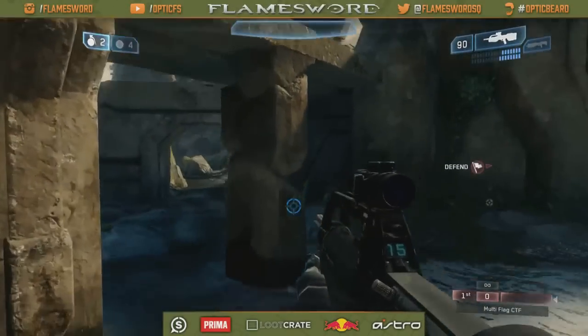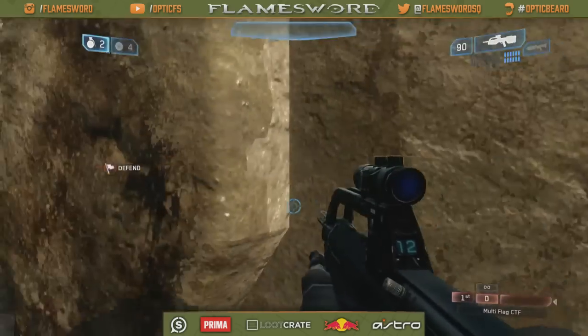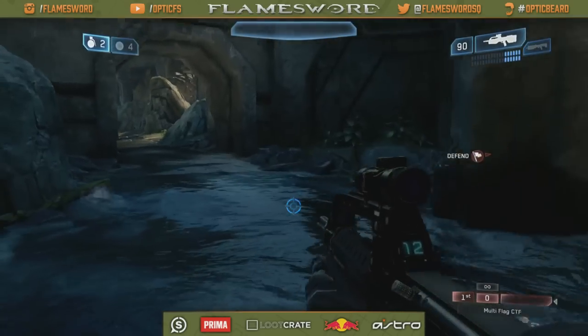Moving from the blob, these are pillars. When they're hiding around here, you can be descriptive: their first pillar, their second pillar — always give your team the most information you can. And like I said, this area is courtyard.